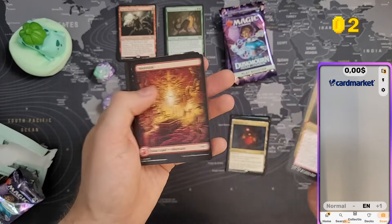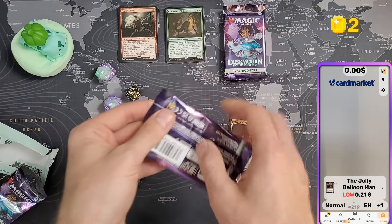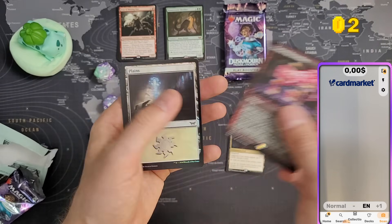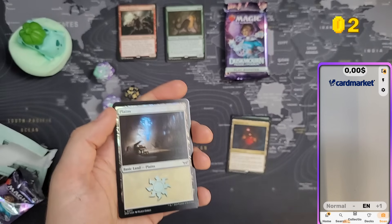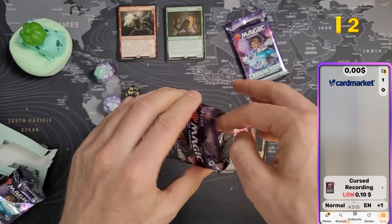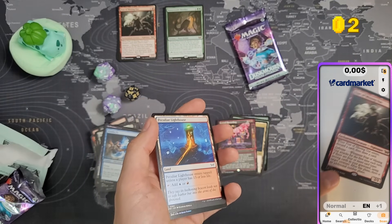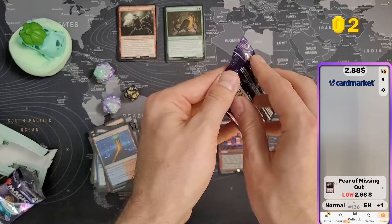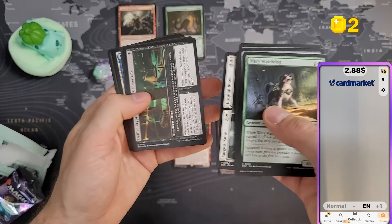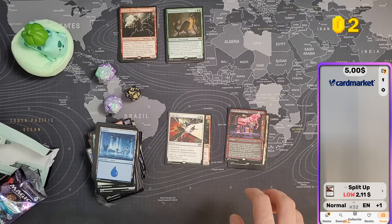Jolly Balloon Man and nothing else, plus the Jolly Balloon Man art card at the end. First rare in the Paranormal frame looks cool but I don't think it's worth anything — 10 cents. Two packs left and there's been absolutely no value in this pre-release pack. Fear of Missing Out again — two bucks 88, at least something. Split Up again — a few bucks, nothing special.